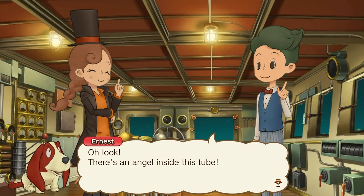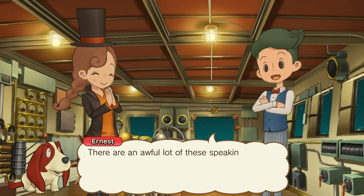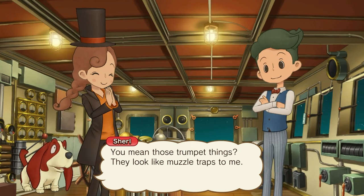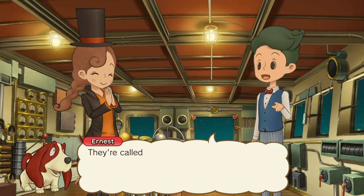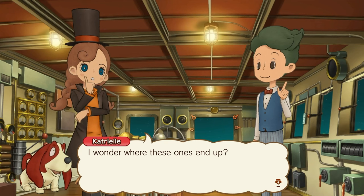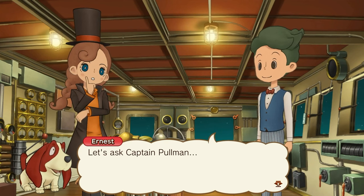Oh look, there's an angel inside the stool! I thought as much — a third angel. There are an awful lot of these speaking tubes here, aren't there? You mean these trumpet things? They look like muddle traps to me. They're called speaking tubes, Sean. They're for carrying your voice to other parts of the ship, you see. I wonder where these ones end up. Let's ask Captain Pooh.